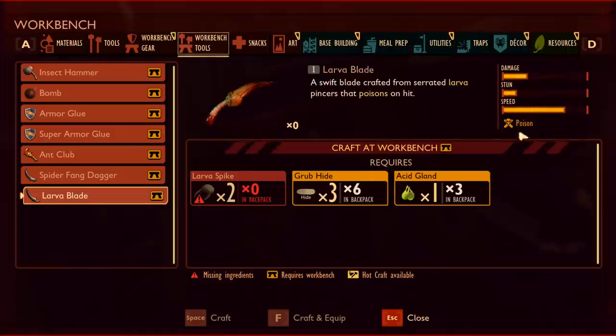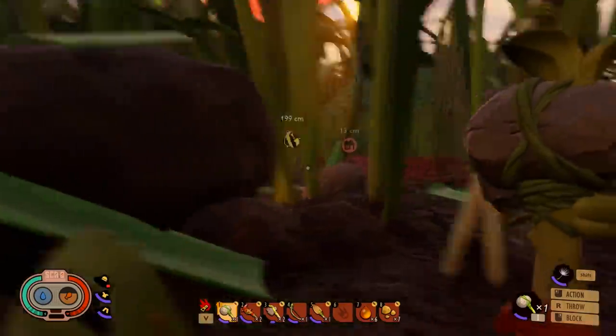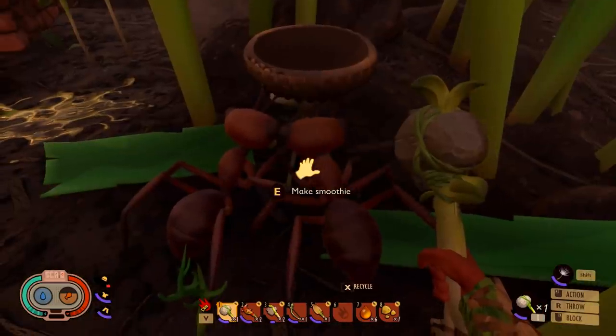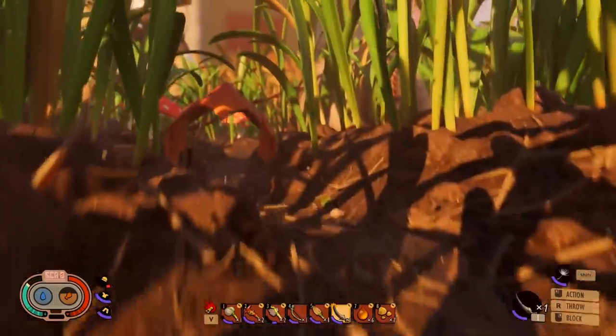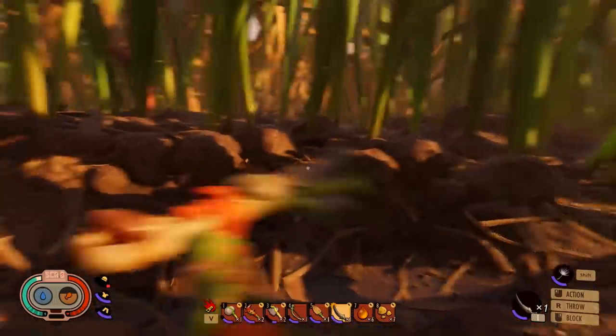I think I want to try making a larval blade too because it's poison and it's super quick. My club is fun, but it's very slow. A quicker weapon might be the way. Are you guys breaking my thing already? No, they appear to just be admiring it. I happen to have all of this stuff due to me murdering everything I come across. It definitely looks different and it's very quick. I could hit a few things, poison them, run away, wait for the poison to kick in, rinse and repeat.